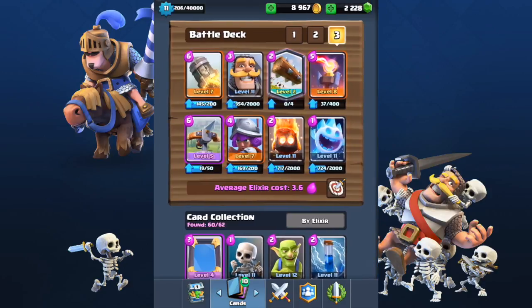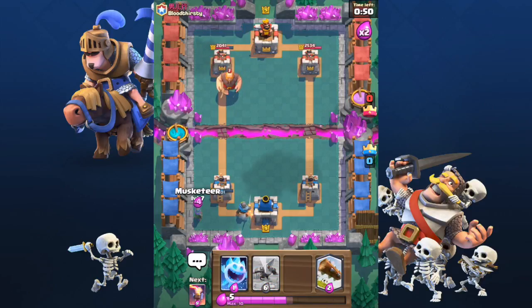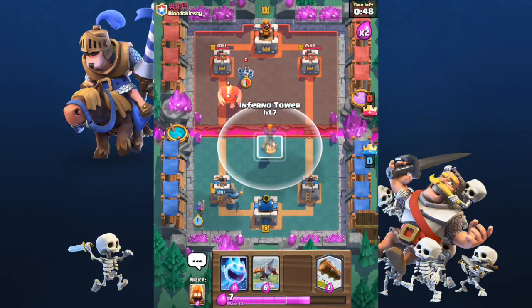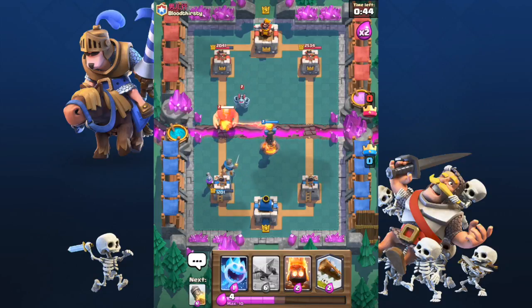The most common X-Bow deck around at the moment is something like this. You have the X-Bow, the Rocket, the Log, the Fire Spirit and the Ice Spirit. These are the four most important cards of the X-Bow deck. The Log, the Fire Spirit and the Ice Spirit are probably the three most important cards because they are made to protect your X-Bow from your enemy's troops. If you don't have the Log, you can always use Arrows.